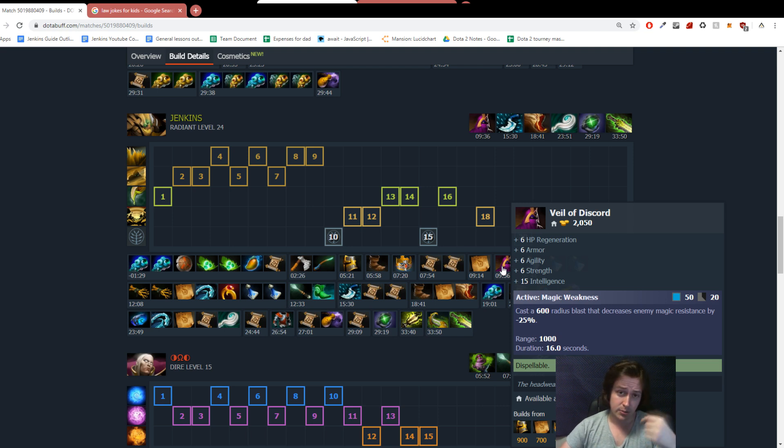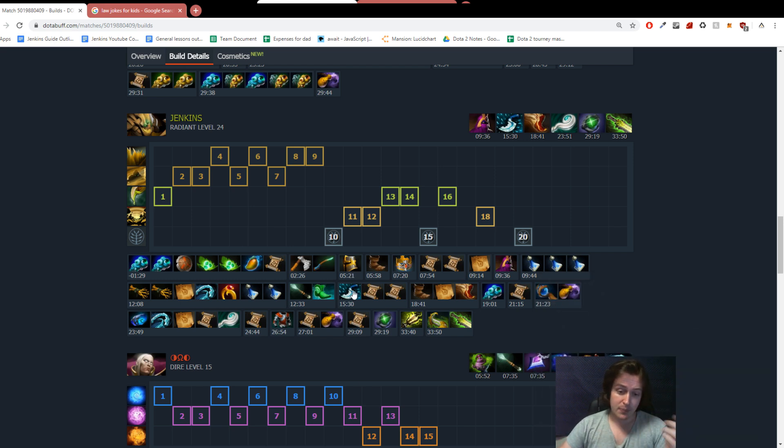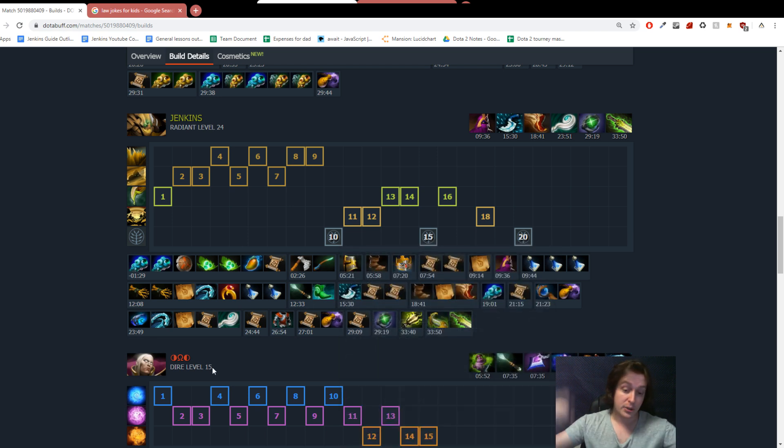You want a bunch of Clarity potions. If you have seven clarities in your backpack on this hero, it's perfectly fine because you will use them. After that, you want to build into a Blink Dagger. If you can be greedy, skip Tranquil Boots and opt for Travels later in the game. But in this particular game I was against an Invoker who was throwing a bunch of spells into my Sandstorm, so I built the Tranquil Boots.